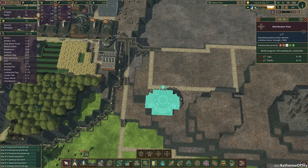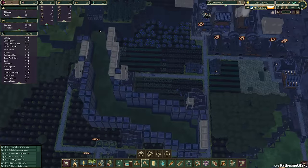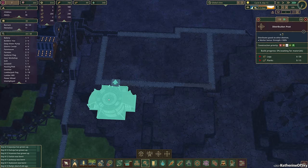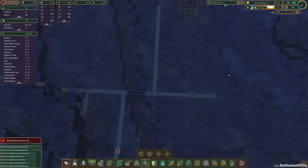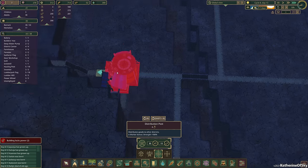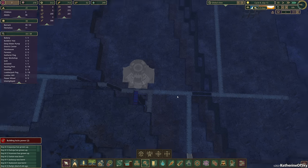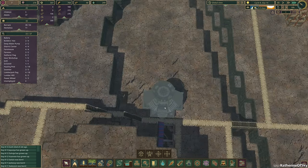This place is going to be for delivering all of the goods into the town. We do have these levees that are being built currently — I want this done sooner, so let's get that done. This area also is going to need a distribution post, so let's place that maybe here. Our builders from over here should be able to build this.